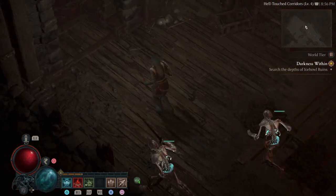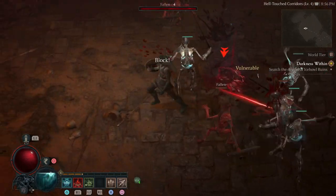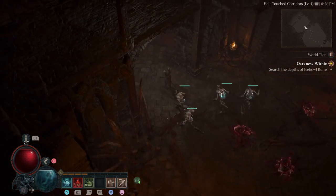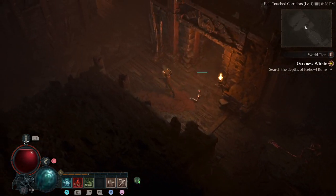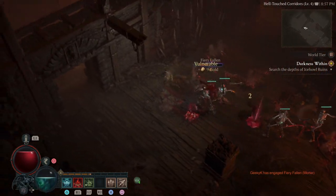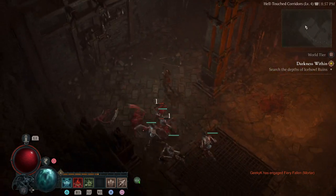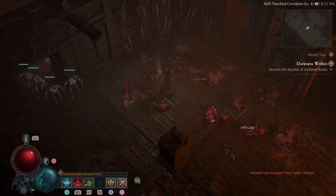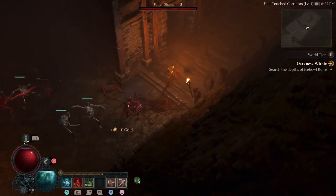Let me actually play a little deeper, because there's not much going on. There should be some Fallen here. A Shaman. Another group of Fallen — oh, there's someone fancy. A Pirate Fallen! Let's clear this as well since we're here. No shaman though, that's weird. Let's pick up our money.